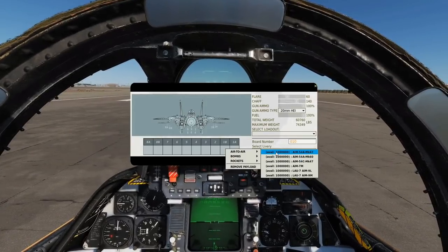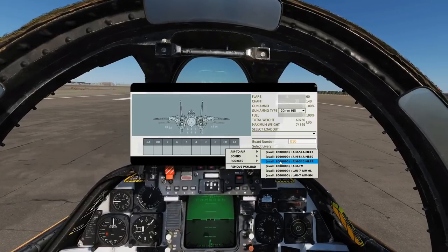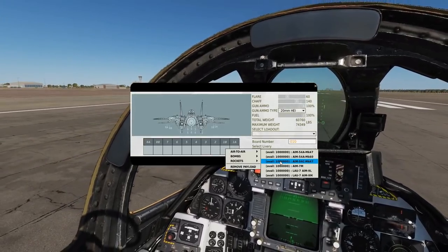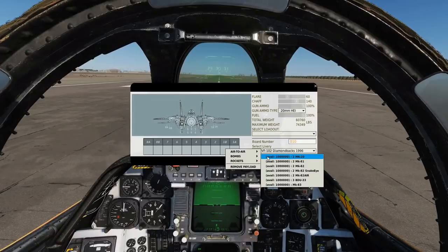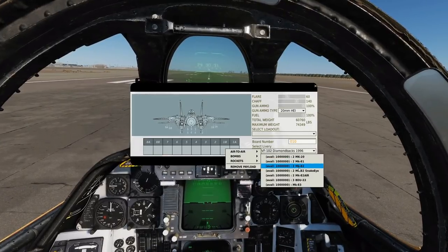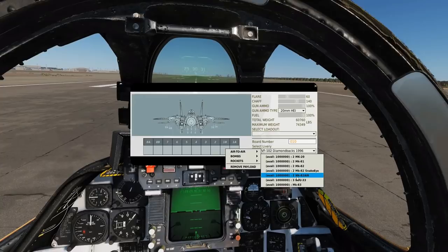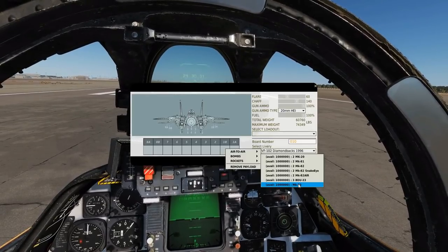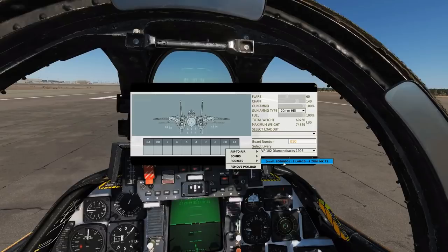We also have the ultra long-range AIM-54 Phoenix missile — what this aircraft was designed around, similar to how the A-10 was designed around the GAU-8. Available variants include the A Mark 47, A Mark 60, and C Mark 47; the Mark 60 is generally the best. These can engage targets up to about 130 miles at time of launch — realistic. Bombs include two times Mark 20 cluster munitions, Mark 81 250 lb bombs, Mark 82 500 lb bombs in slick and retarded Snake Eye variants, Mark 82 AIR retarded variant, training bombs, and the Mark 83 1,000 lb slick.